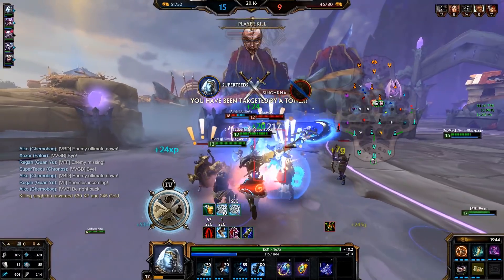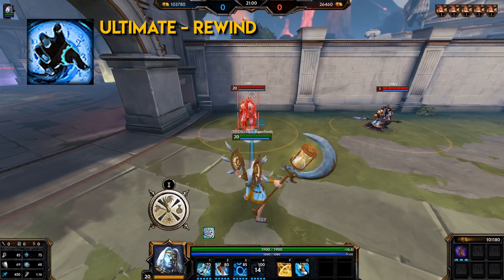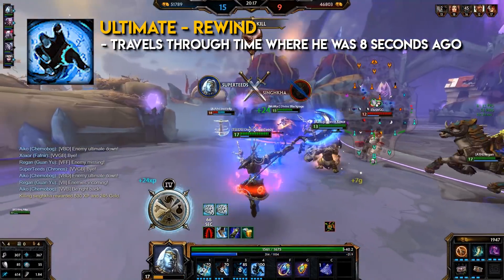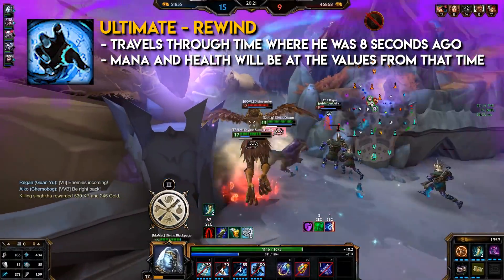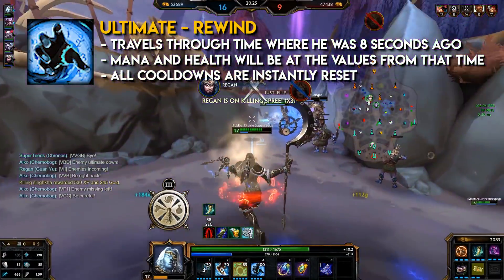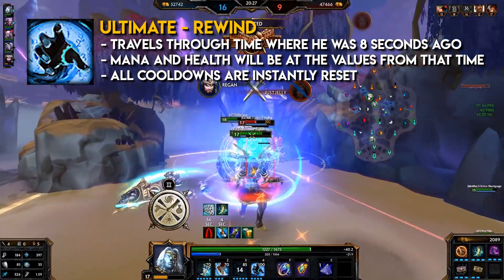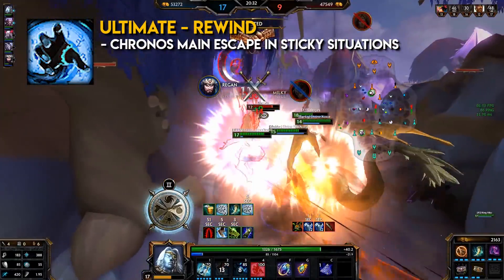Kronos' Ultimate: Rewind. This is a leap ability type. Kronos travels through time to where he was 8 seconds ago. Kronos gains health and mana back to the values of that time, and all of his cooldowns are instantly reset as well. This ability gives Kronos a second chance at surviving and fighting the opponent, serving as his main escape in sticky situations.